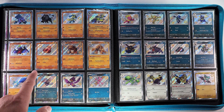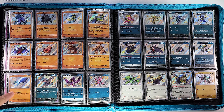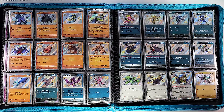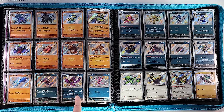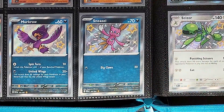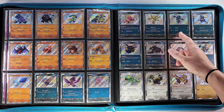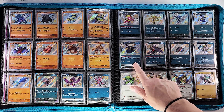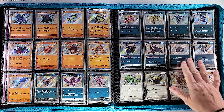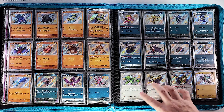We have our shiny Knacleas right here — Nacli, Naclstack, and Garganacl — to round off the fighting type. Going into our dark types with Wooper, Murkrow, Sneasel — one of my favorite shinies of all time because it's pink — Weavile, Sableye, Bisharp, and Kingambit, Mabostiff, Shiftry, and Grafaiai.